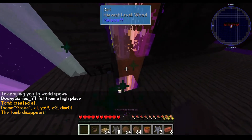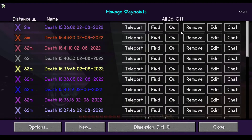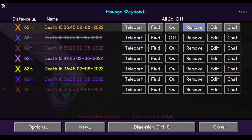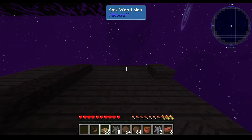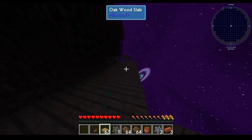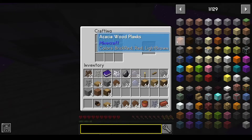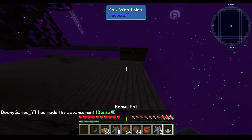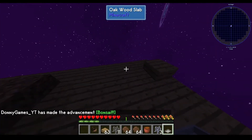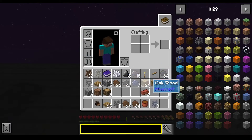Okay, all my stuff is back on spawn. I'm going to cut that whole piece out. What were we doing again? Oh yeah, clay. Yes, finally - bonsai pots! Let's make the bonsai pots.